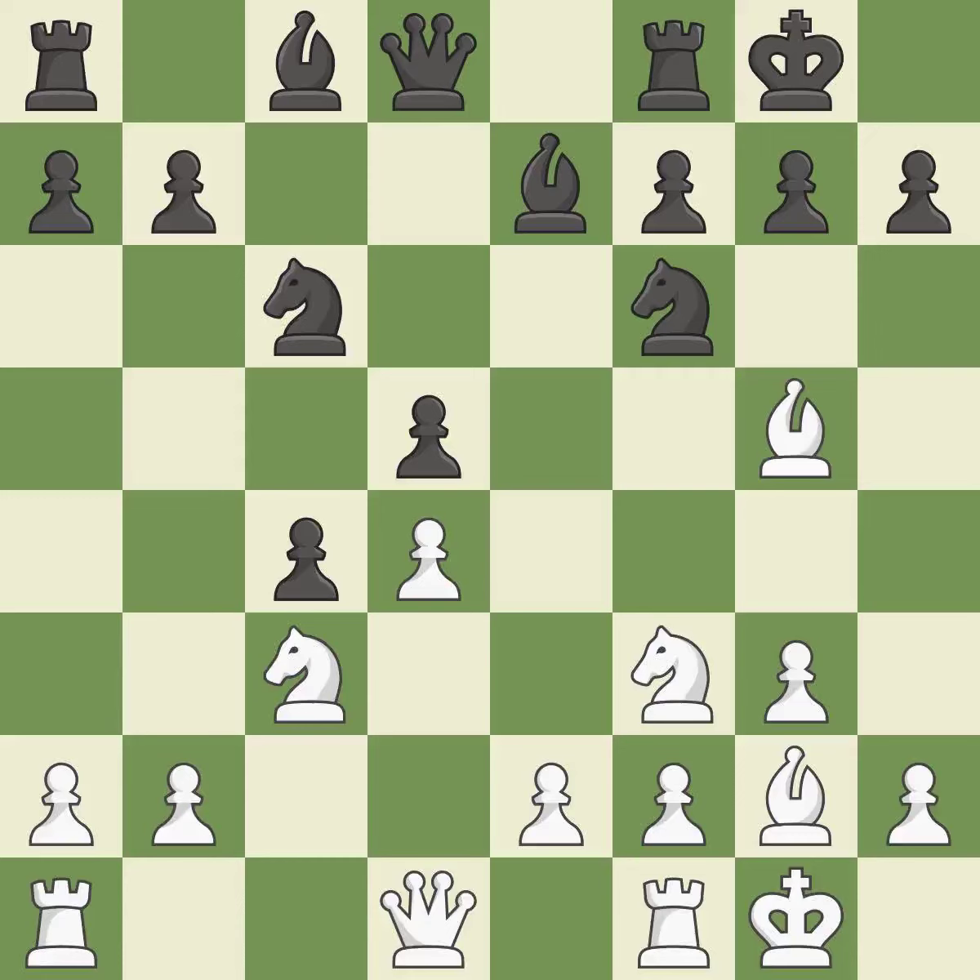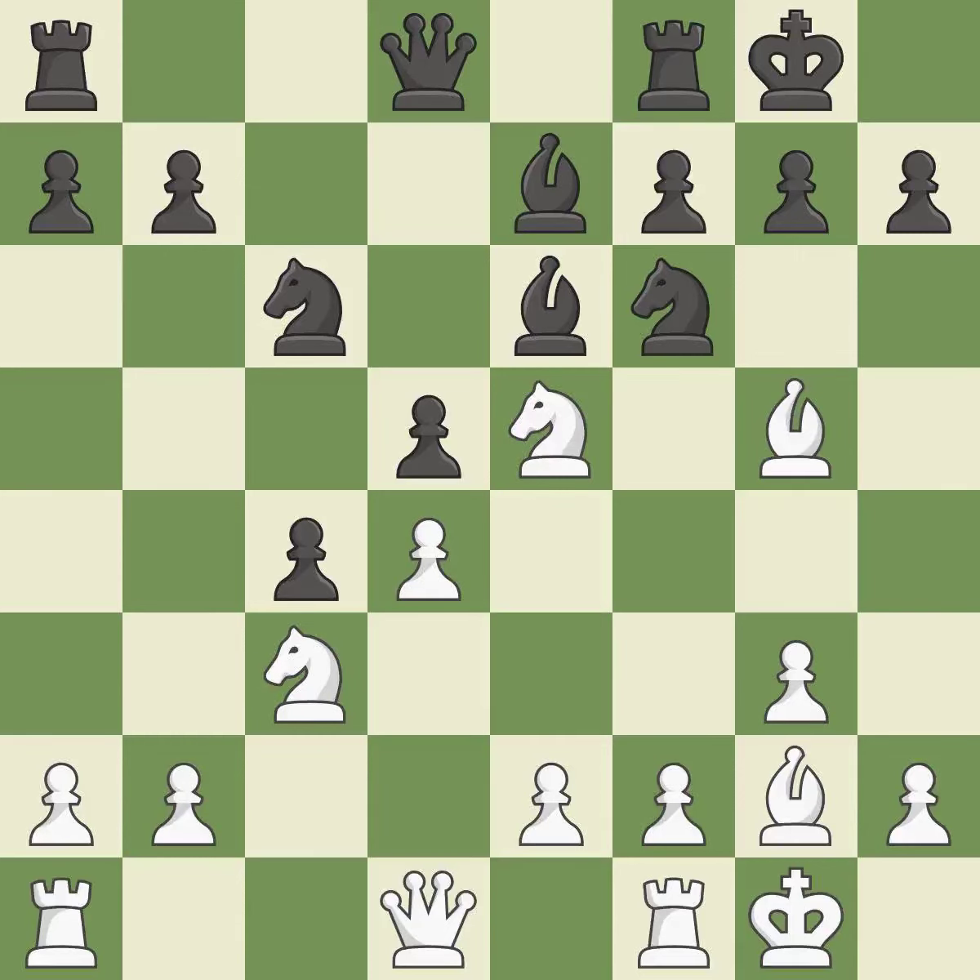C4 gains space on the queen's side, releases central tension, and controls the squares b3 and d3. Ne5 centralizes a knight and unblocks the g2 bishop. B6 develops the bishop toward the center and protects the pawn on d5. This threatens to kick a bishop, reveals an attack on a bishop, and threatens to fork pieces. It is the last book move.